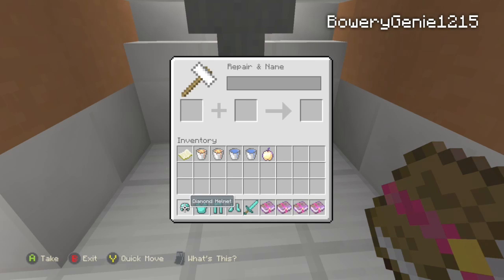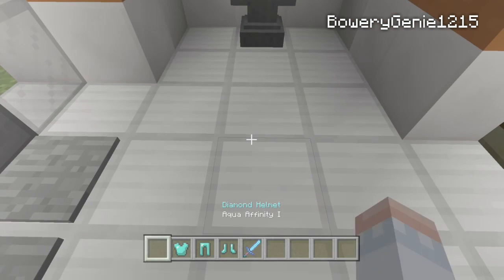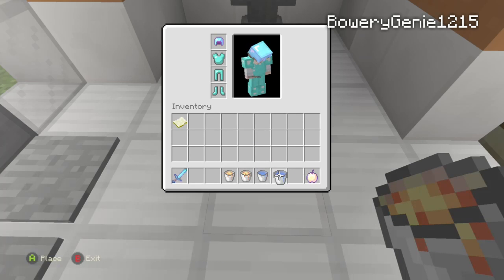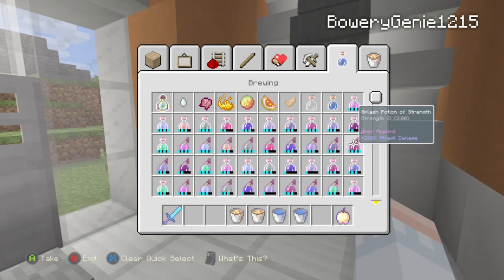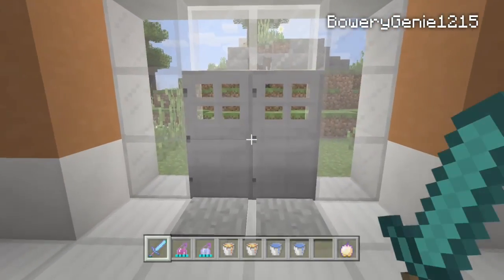We're going to put aqua affinity on my helmet, even though it's not going to do much. All the other enchantments — knockback, smite, and fire aspect — go on the sword. I'll put my armor on now. Fully equipped. I also need to put my potions in — we'll try something different. I'll put the gapple right there in case we need it quickly. I'm going to go with strength and swiftness. Last time I totally forgot to use my potions — I should have used the regeneration; it would've worked way better.